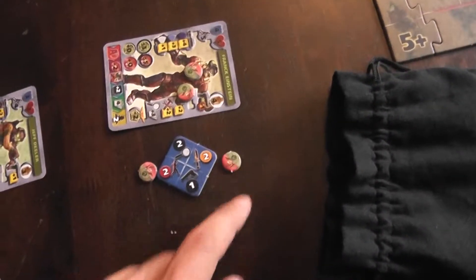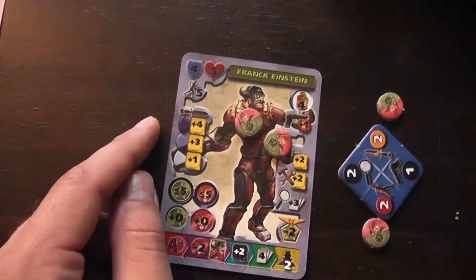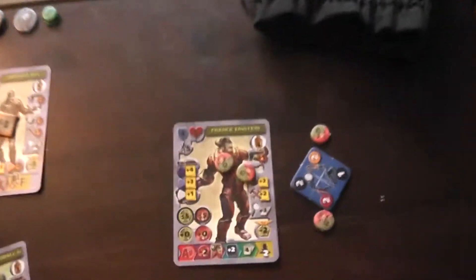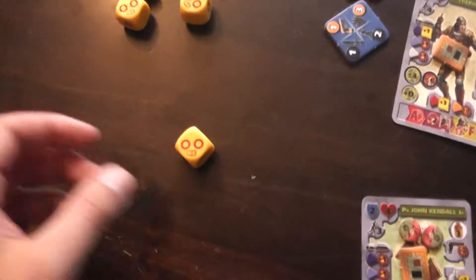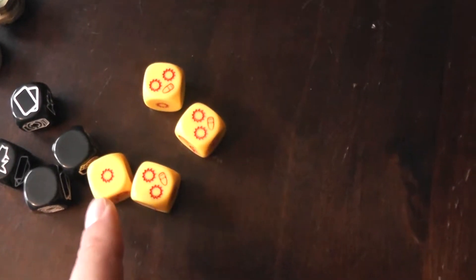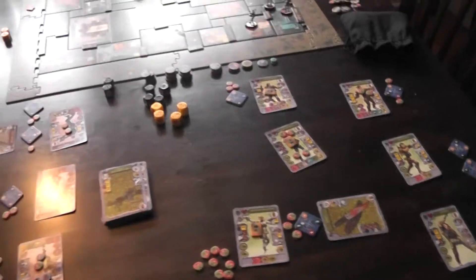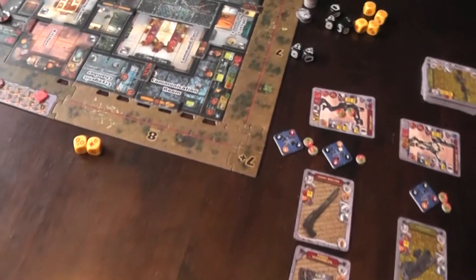We'll spend our next command point on close combat. Frank Einstein gets 4 dice — and you'll see that can be very punishing. Vasquez also gets to roll defense, or in her case an automatic defense. For close combat we look at the inside arc. Frank Einstein's dark blue: 4 dice. And a good roll up against Vasquez's dark blue, which is an automatic 2. Two plus her defense of 3 is 5. We have 7 damage total, so 7 minus 5 equals 2 wounds to Vasquez. That's the end of the round — I'll do the cleanup and show you how the radio scrambler works.